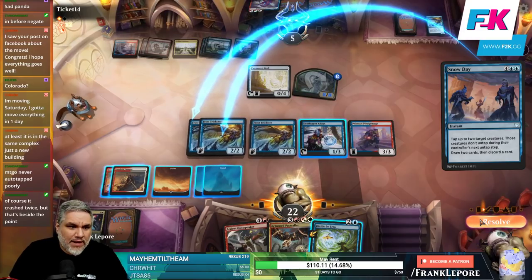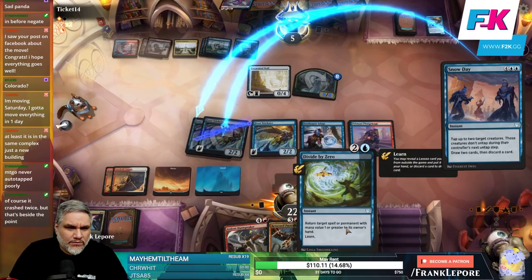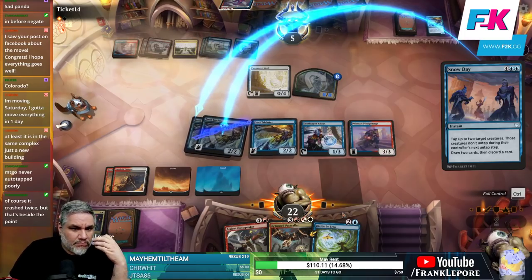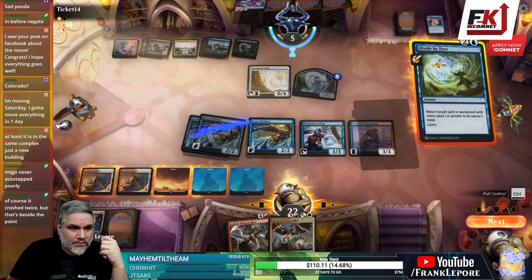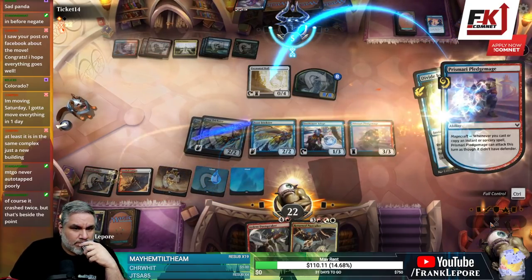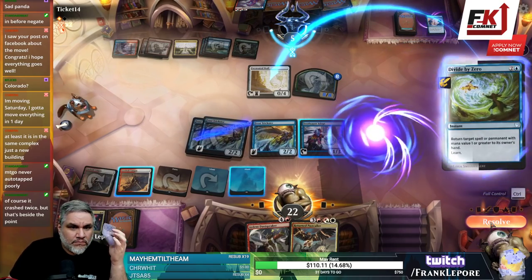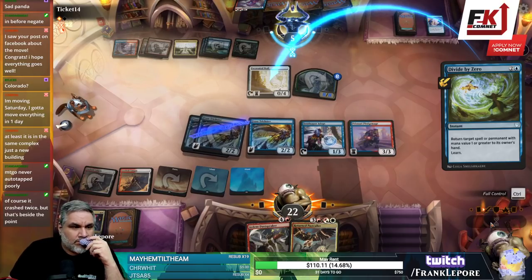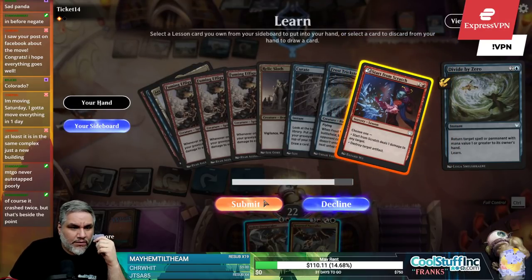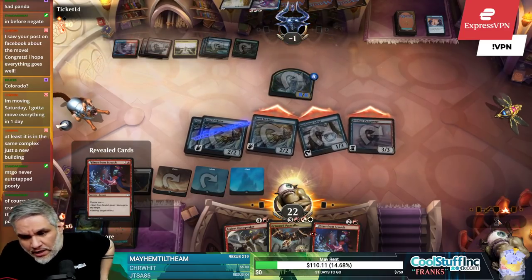Tapping down two of my birds. Tapping down two birds. I'll make sure we don't go to combat before I hold her — tapping down two of my birds. Now my creatures are lethal. I'm gonna get this and deal you one. Got it.